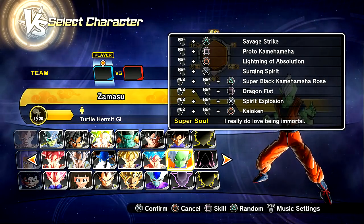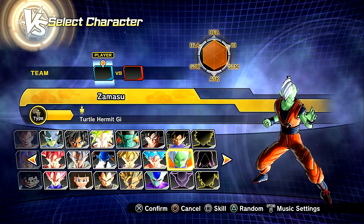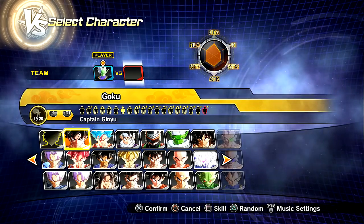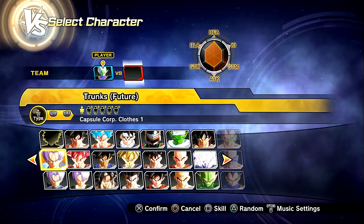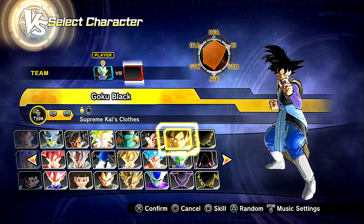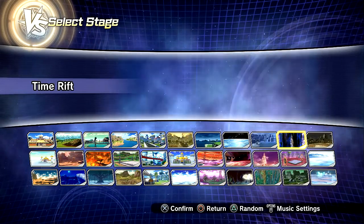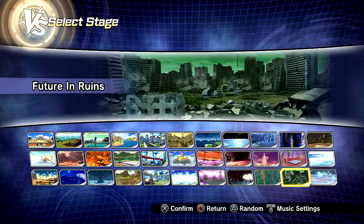I really do love being immortal, even though this is Goku. Just think of this more as the Ginyu costume variation — you know how Ginyu is an actual slot for Goku? This is a similar idea. We're gonna go ahead and use this against Goku Black, and we'll fight the Rosé version as well. The best place to go, I'm thinking, is the Future in Ruins. This stage is sick.